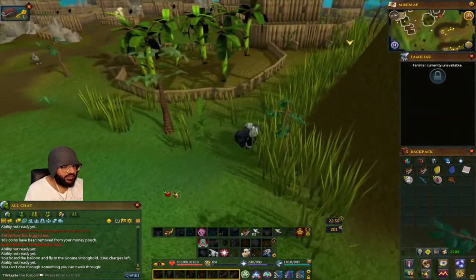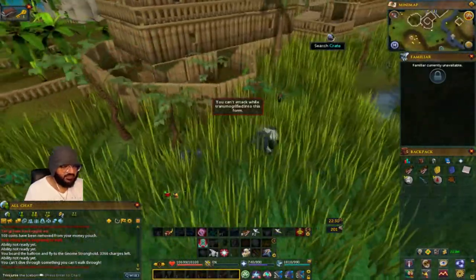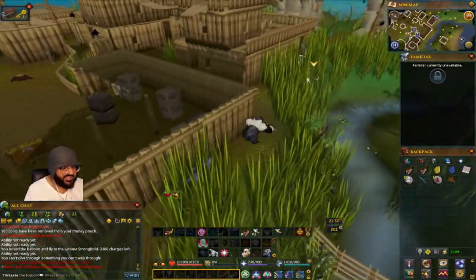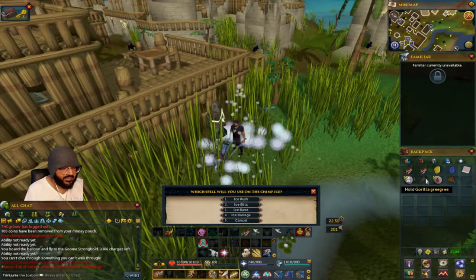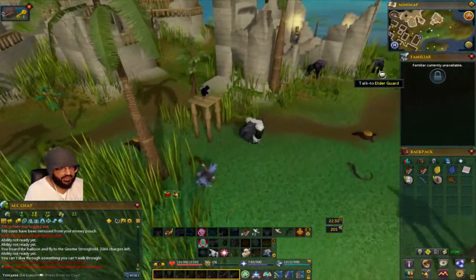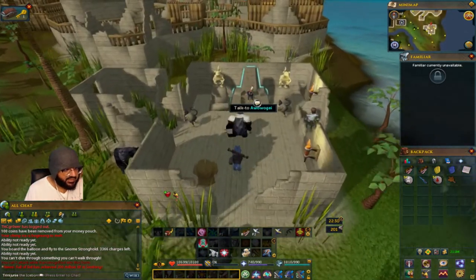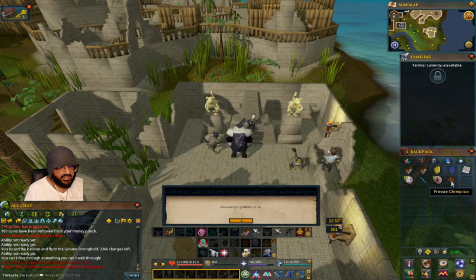Run toward the back through the high grass, because if they see you in human form they'll throw you in jail. When you see the summoning obelisk, take off the Grimy, ice barrage it one more time, put the Grimy back on, and run. You'll see the elder guard — talk to him once. He'll ask what you want; say you're trying to sneak past. Then talk to Awowogei, and that's how you deliver the chimp ice.